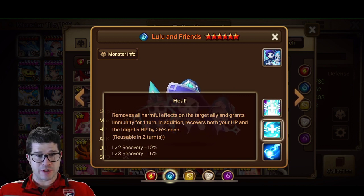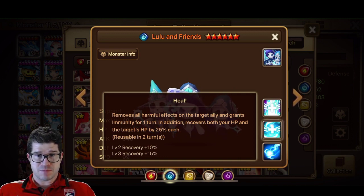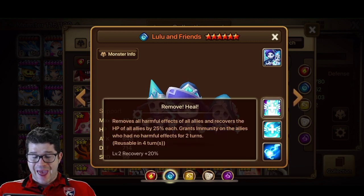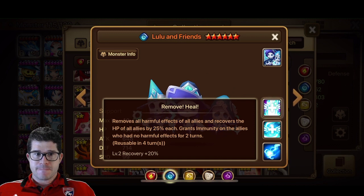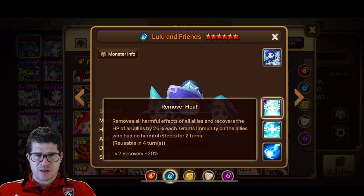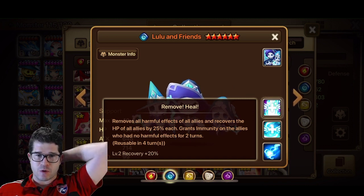The heal for them is probably pretty good if they had a harmful effect. So: single target cleanse, one turn immunity, and a heal for both — definitely an upgrade. Skill 3 is an AoE cleanse, recovers everyone's HP by 25%, and gives immunity for 2 turns if they had no harmful effects going in. It's interesting because if you need the cleanse, you're not going to get the immunity. So you can use this proactively when you don't need the cleanse, to get immunity — which is kind of nice.